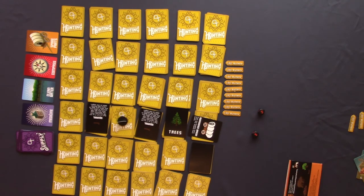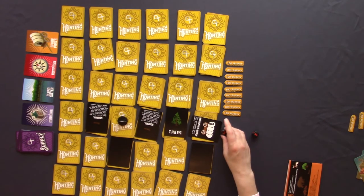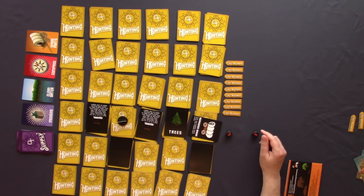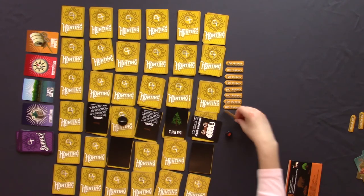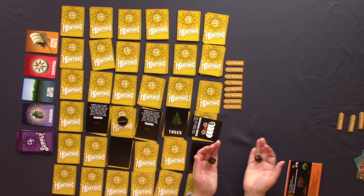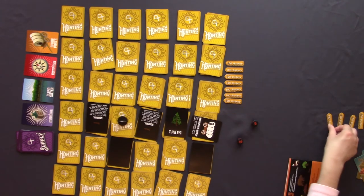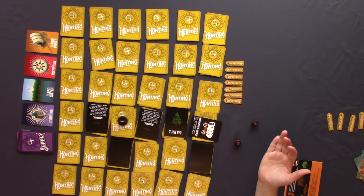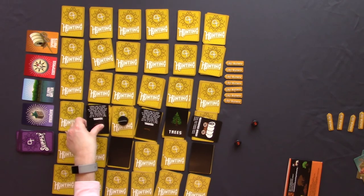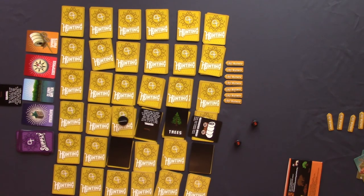Next player rolls a one and we turn over another card — it's a blank. Then the following player rolls a two, giving us two shots. We try to shoot the squirrel — it costs 100 bullets for the first turn and we need to roll a three or four. This die rolls a four — success. For another 100 bullets on our second turn we try again and roll another four. The 100 pounds of food we're able to carry back to our wagon is added to our supplies.